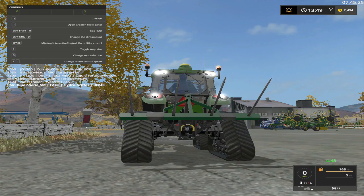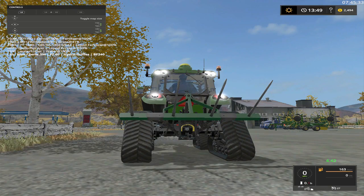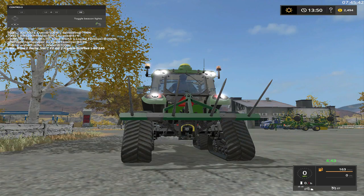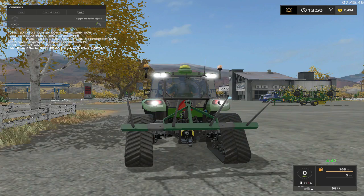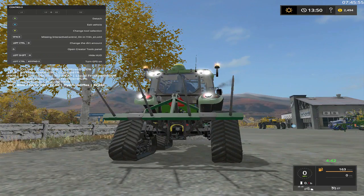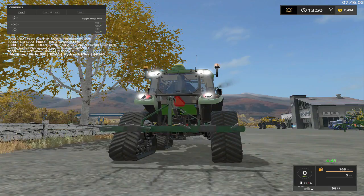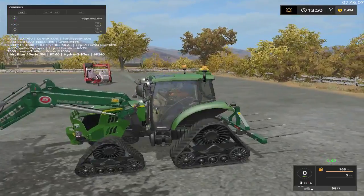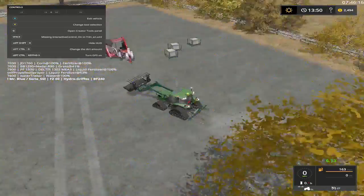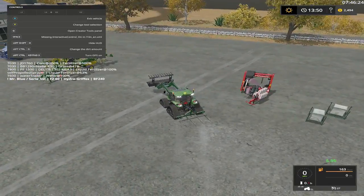Let me pull up our little map deal here. The front end loader is more heavier than all of it, folks. And we're gonna go with the Kuhn square bale wrapper, which also wraps round bales. Woo-hoo! And we also got the John Deere wind rower, but I think it's gonna be pretty much useless.